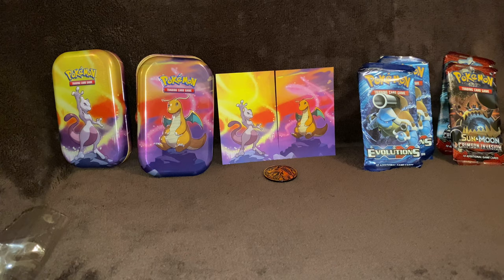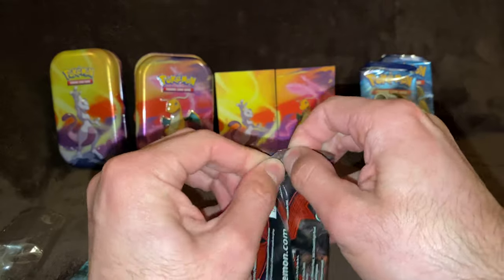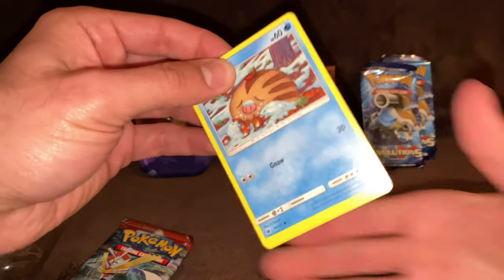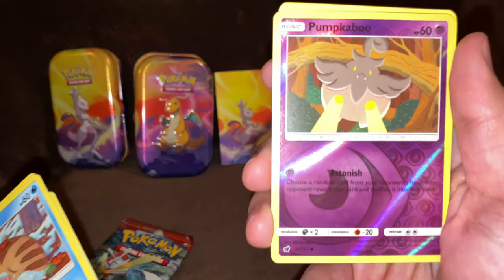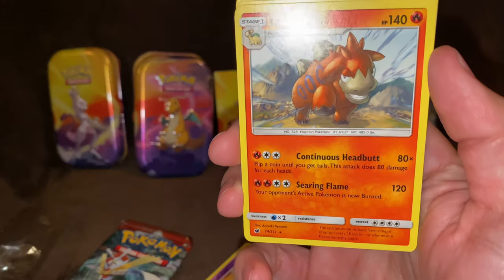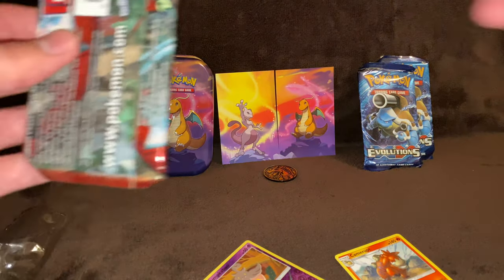Okay, I'll open up the Crimson Invasion packs first. I actually don't know much about this set at all, but we'll see what we pull. I don't even know what that Pokémon is, and Comfey — that's the rare. The Hunter's Hiding. Nothing in the first pack, check out the second one.